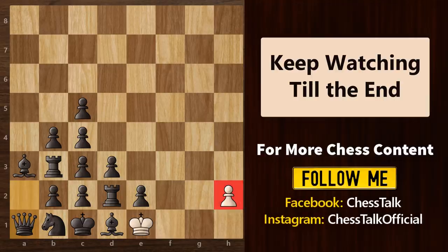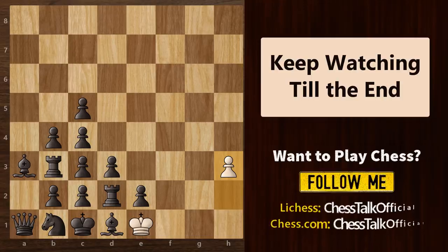The first move is very important. Will you move this pawn forward by two squares or just one square? Well, the correct answer is one square. It's based on the idea of calculating moves. I will give you all the details later as to why we moved this to h3 and not to h4. So keep watching this video till the end.